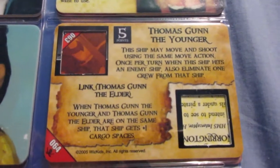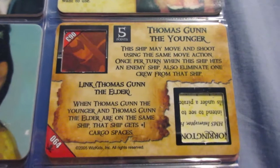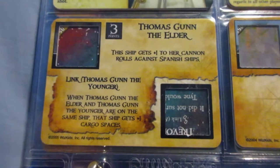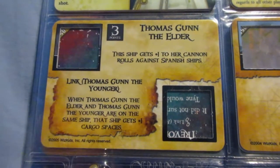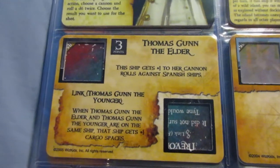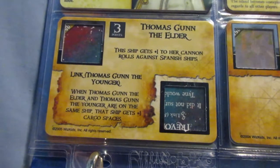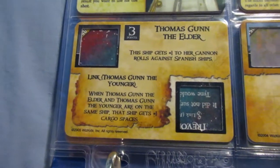Thomas Gunn the Younger has a very good ability — eliminate crew with a hit, combined with the captain ability. That's decent for hybrids if you want to combine abilities into one cargo space. The elder Thomas Gunn is not too great — I think faction bonuses should be two points, with the possible exception of plus one against pirates, which could be three points since the pirates are so popular and so good.